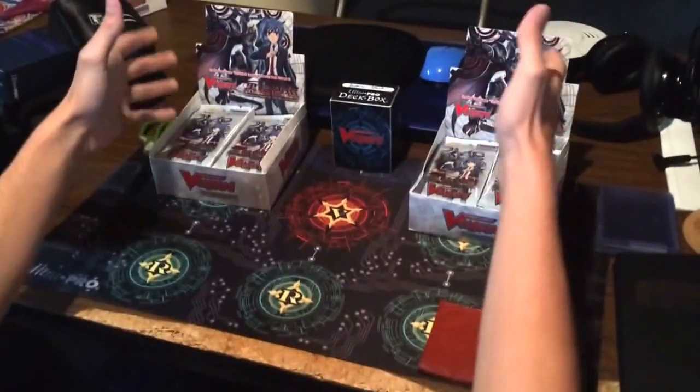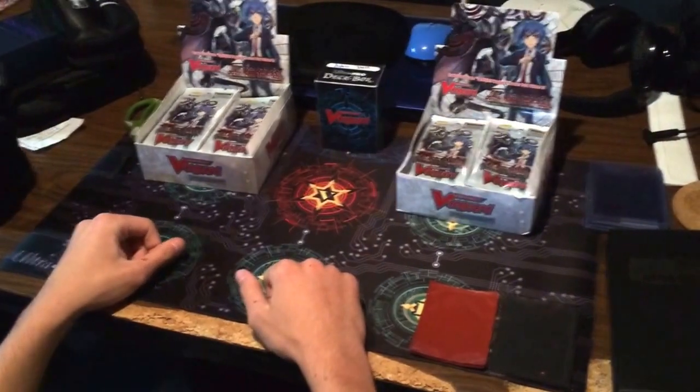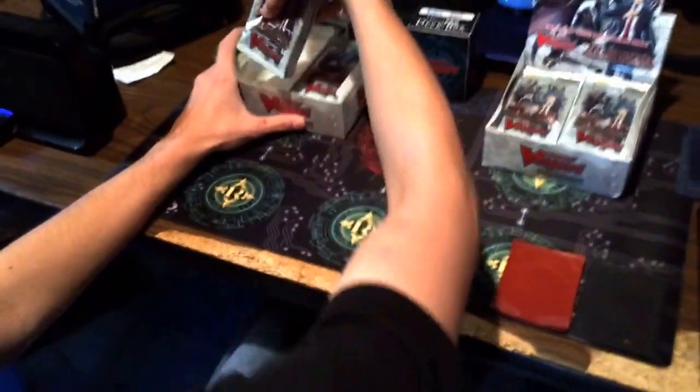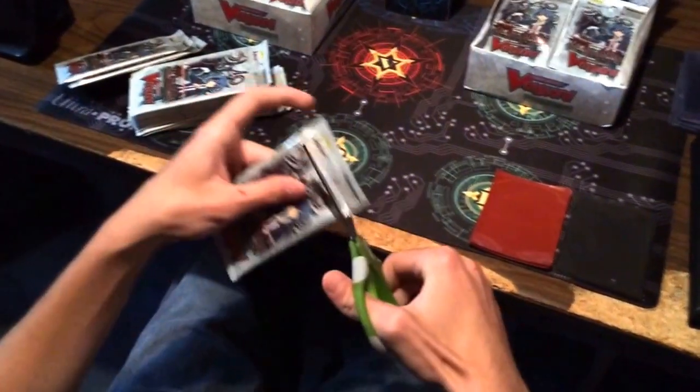This is Team Eclipse here with two beautiful boxes of Set 12. We're going to start out with this box over here, get the left side out of the way, see if we can find some rares. We're going to cut the tops because that's how I roll.